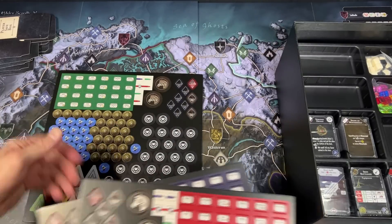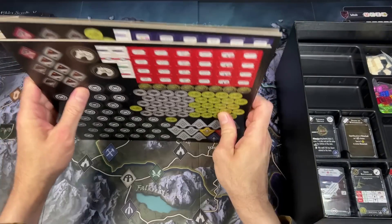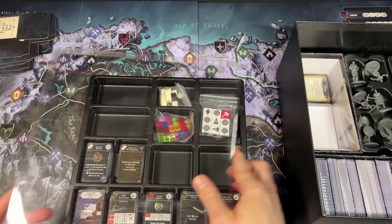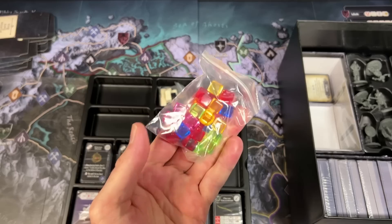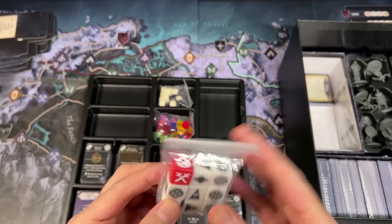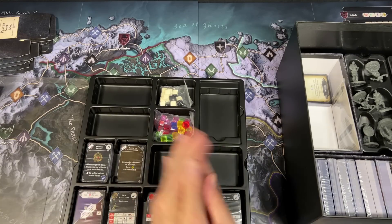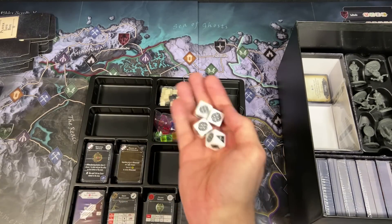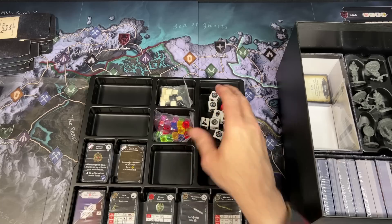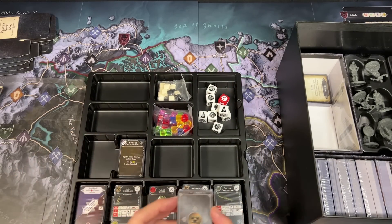The tokens are okay — there are three sheets of tokens here. In this tray we have some plastic cubes. We have some custom dice, and these actually feel really nice — a good heft to them. I like when a die feels substantial.